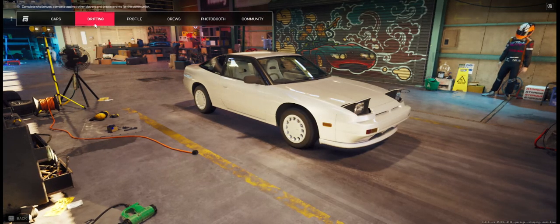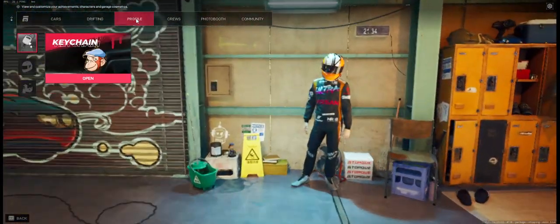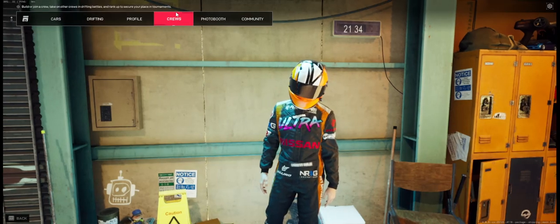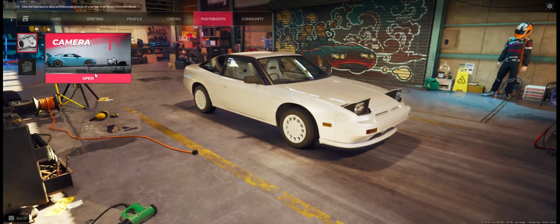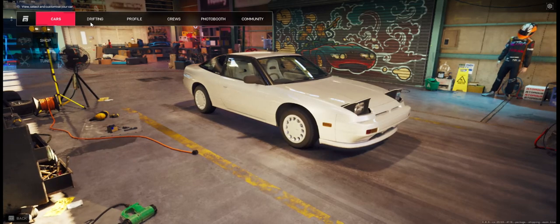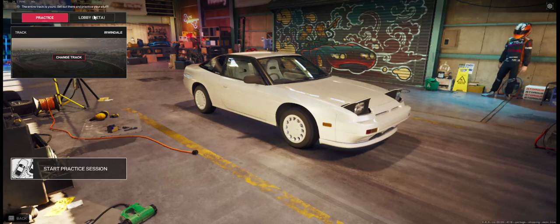There is the shop. There's drifting and tournaments. There's my profile. You can do your keychain, your avatar, you can edit all that stuff. There's your crew. You can do photo booth stuff — that is sick. And with what the graphics look like in this game, that's pretty sick. Let's go see what car handling is like.